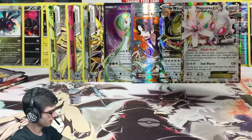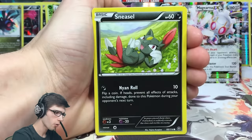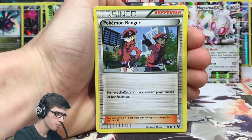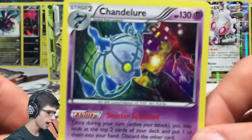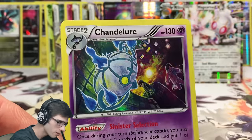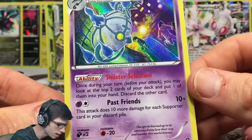Pack thirty-three - definitely dragging this out longer than expected but we've got the hype already. The Sycamore is amazing and the Gardevoir full art too - quality for sure in the first box. Pack thirty-three: we've got a Monferno, Nidorino, Pokemon Ranger, a Bergmite reverse common, and a Chandelure holo. I pulled this one at the pre-release. I'm not a big fan of the watercolor holo - if it were digital art it would look cooler, but it's got 130 HP with the ability Sinister Selection and the attack Past Friends.